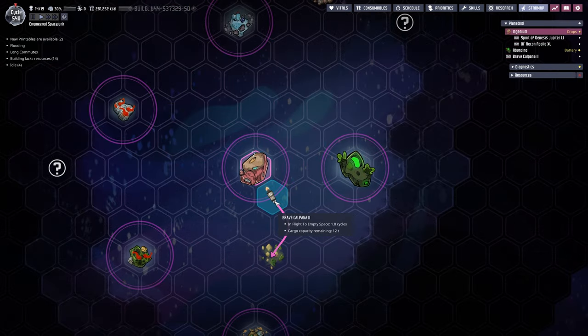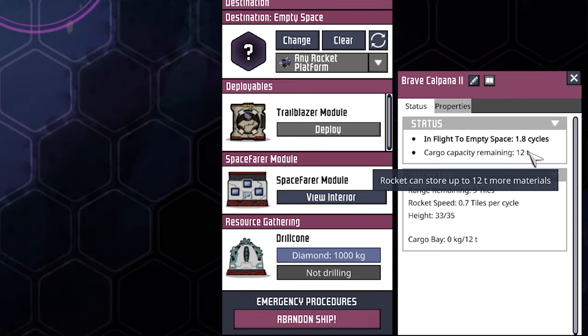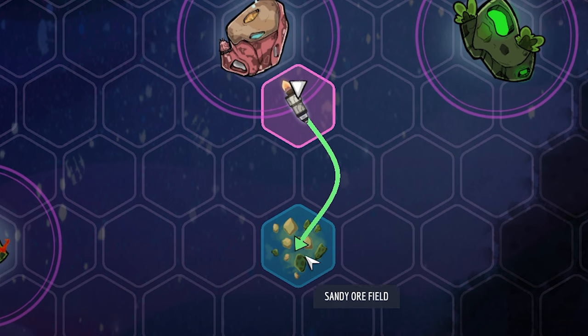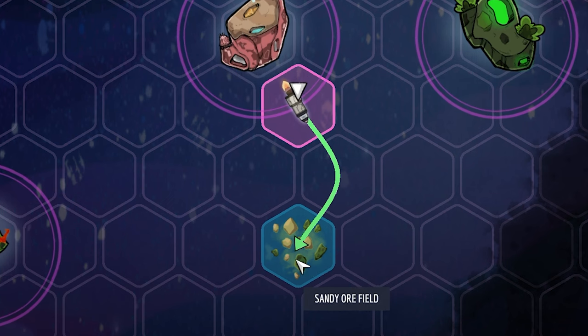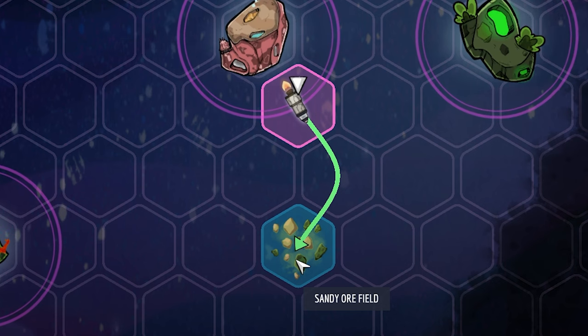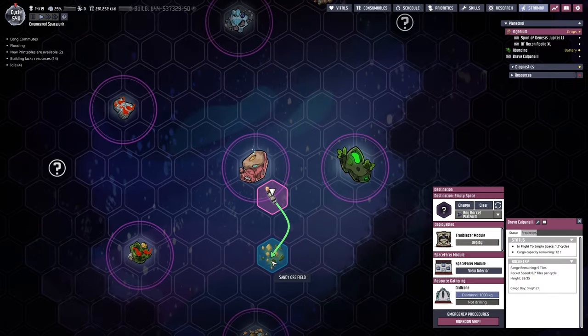Here is our rocket just leaving orbit from the last launch. It is currently 1.8 cycles away from reaching the sandy ore field and will actually start mining. That is completely autonomous — there is no pilot, no dupe, nothing.